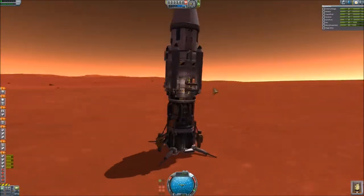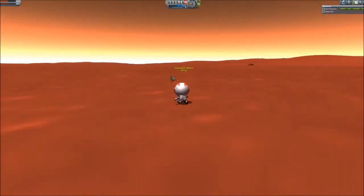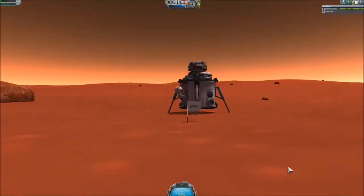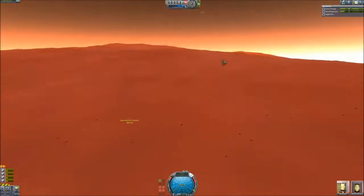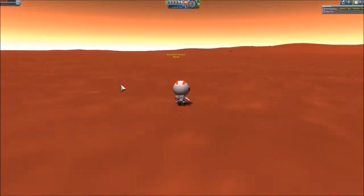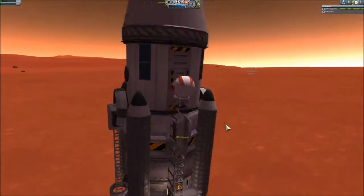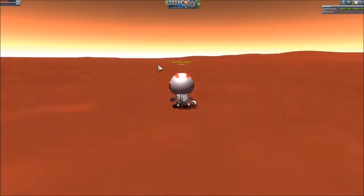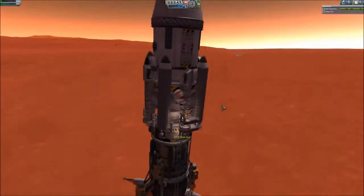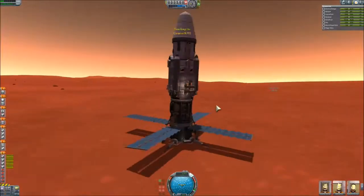I sent a Kerbal to inspect the return vehicle and realized I forgot to plant the flag, so the second Kerbal did that. With the third Kerbal I also realized I forgot to discard the parachute part — and now its top docking port is exposed. It flew a few kilometers until it crashed. So the return vehicle has a top docking port and two side docking ports — maybe something can move it later if necessary. It has a lot of science instruments. Now everybody is there and happy in this tower.